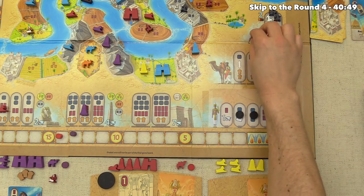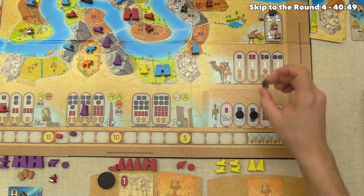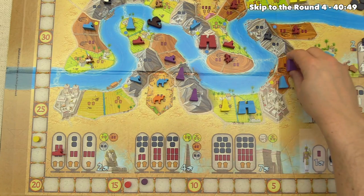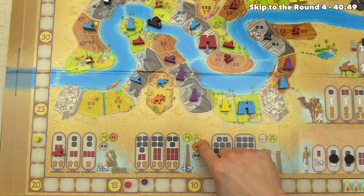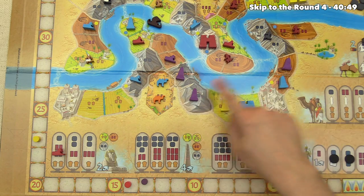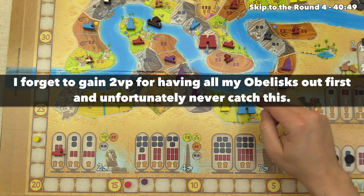Yellow spends two grain to hire a regular stonecutter from the labor market. We place our obelisk into a two-resource grain region — scoring four points, bringing us to seventeen and giving us three monuments in this one river segment. We just need one more adjacent monument for the three-point bonus.